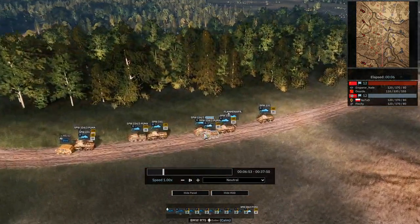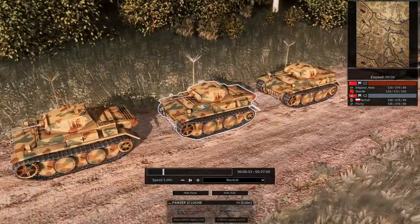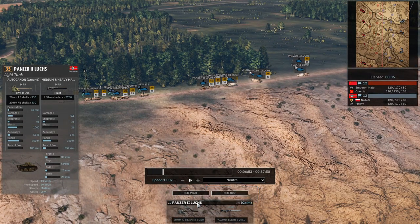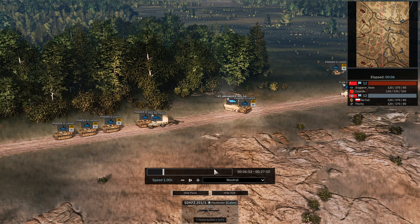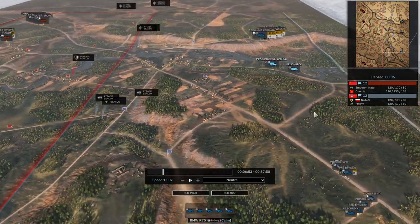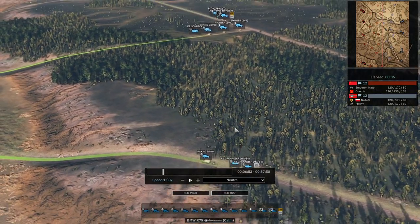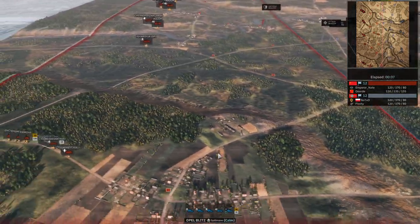Definitely going to be a huge push from them. Armor cars for days, Pumas for days, Panzer IIs for days. These things are actually pretty fast — 60 kilometers on road. Some more Panzer IIs, Panzer Grens, some infantry light in center. A little more light on the southern flank — definitely a lot less resources dedicated to this location.